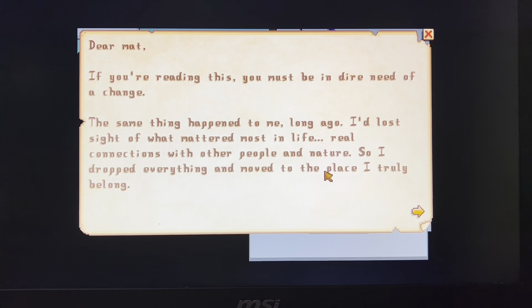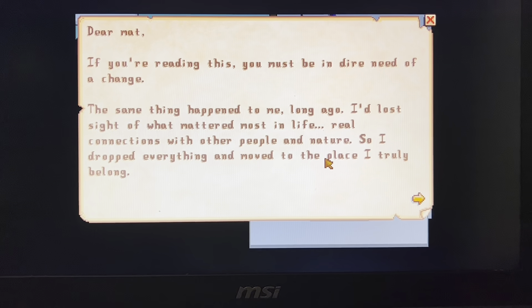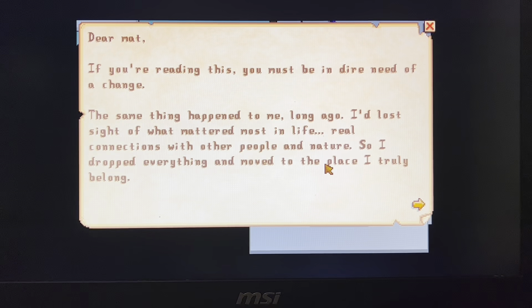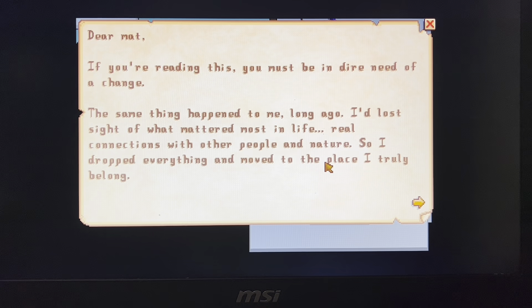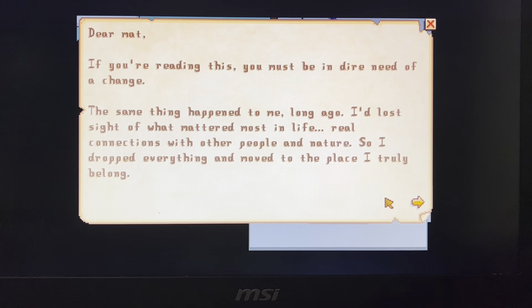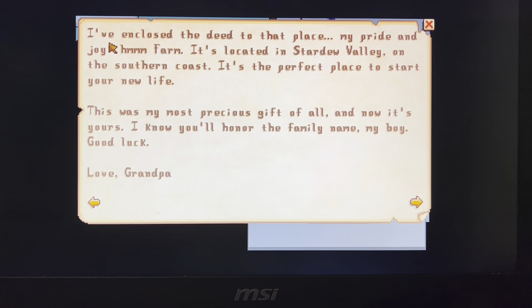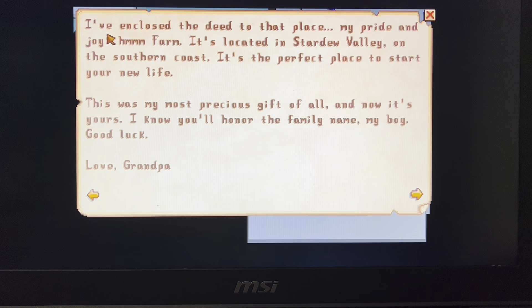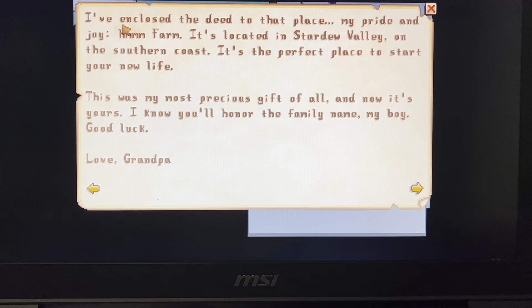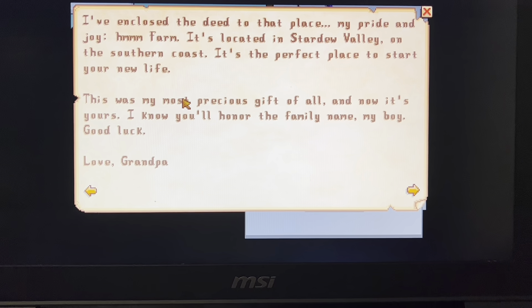The note reads: 'Dear Matt, if you're reading this you must be in dire need of a change. The same thing happened to me long ago - I lost sight of what mattered most in life, real connections with other people and nature. So I dropped everything and moved to the place I truly belong. I've enclosed the deed to that place, my pride and joy - home farm.' I just named it home farm because it's very suspicious.